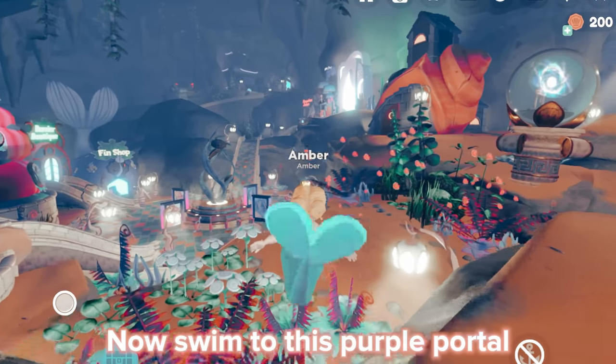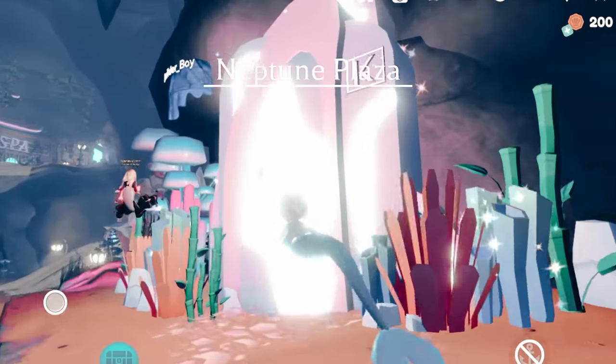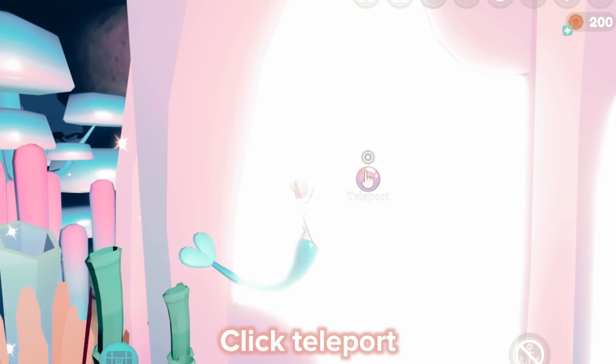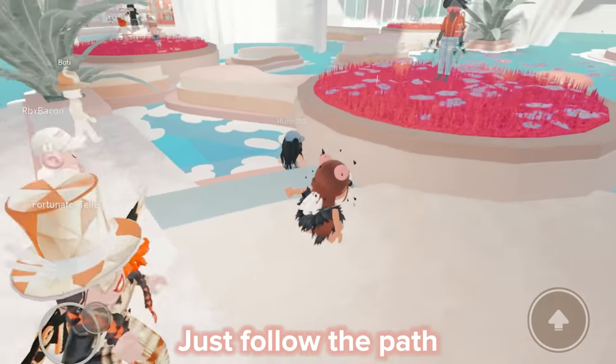Now swim to the purple portal. Click teleport — it should bring you to this place. Just follow the path.